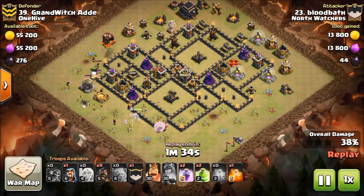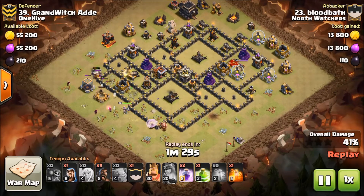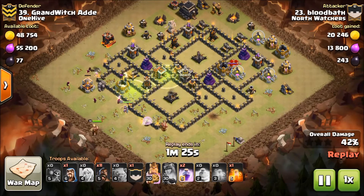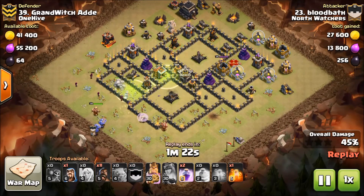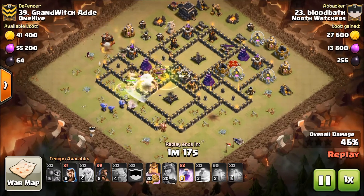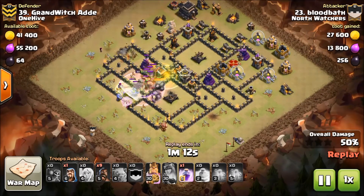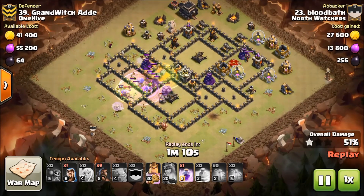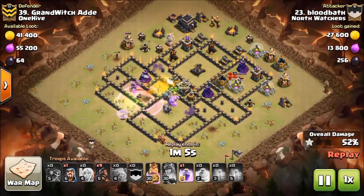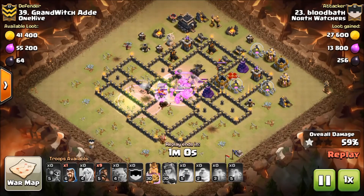Here come the wall breakers — they all died, so there goes a jump. He set two jumps there. Here come his bowlers, Queen, and King going in, with a couple of hogs to help out in the melee, and a poison down for the CC. Everything's working in — quite beautiful here. He rages one more time to keep these guys going, the bowlers are going mad.